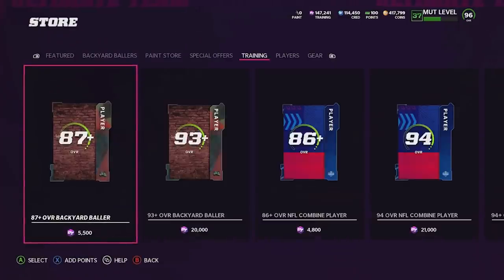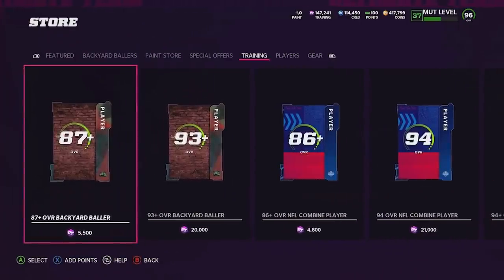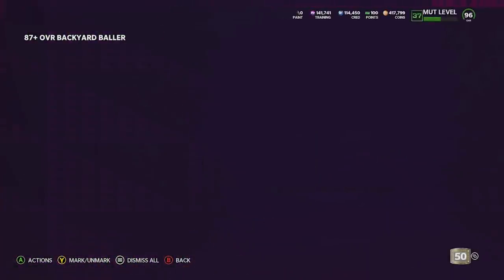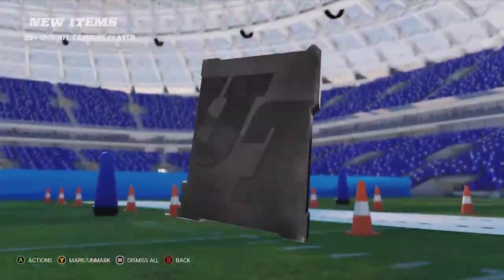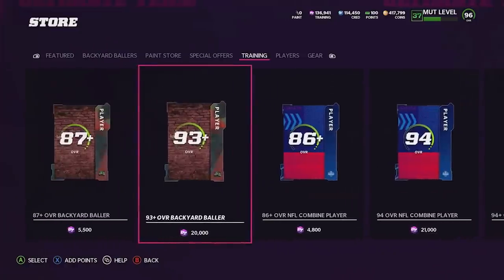Now the big impact will be coming from the Training section. We'll start with these re-roll-style packs. The 87-plus Backyard Ballers player gives us a 90 Tim Tebow — actually pretty solid and not mad about that. The 86 Combine player unfortunately gives no light animation and an 86 — that's unfortunate.